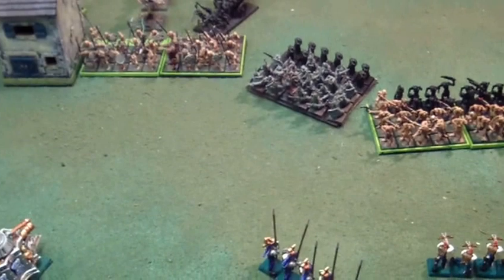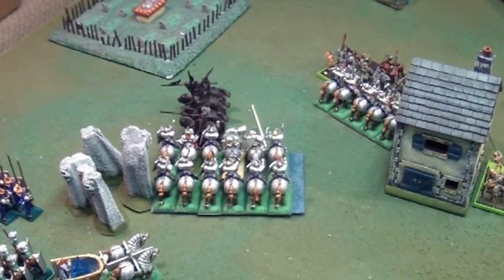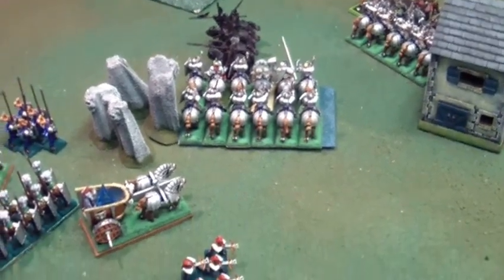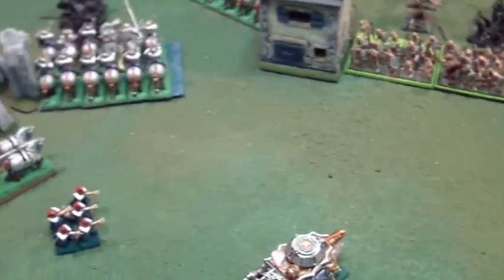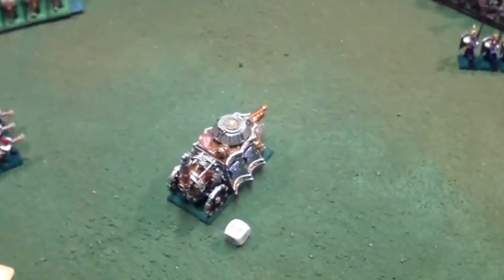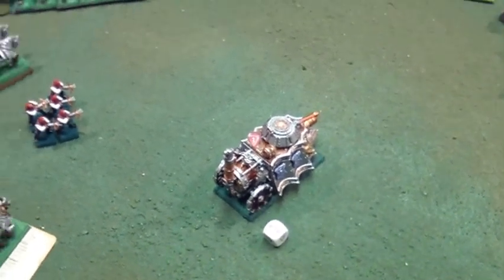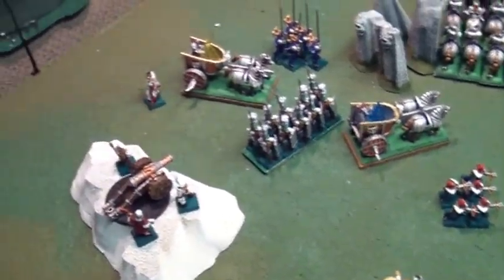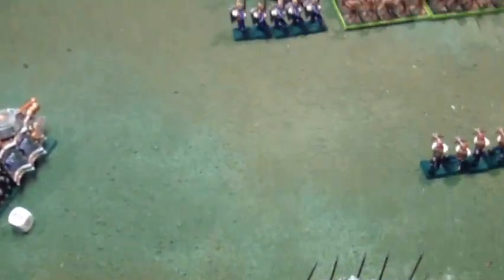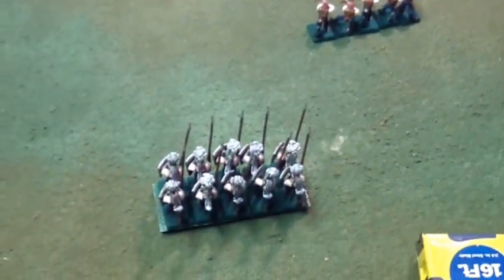On to Empire turn two. In the movement phase, we had charges: these knights crisscrossed — they went into the zombies, and these guys went into the flank of the frenzied blood knights, who can't flee because they're frenzied. The huracanum moved up to give them plus one to hit. The luminarch moved over to maybe shoot the corpse cart. The steam tank misfired again — I couldn't shoot the cannon but could move, rolled a one for movement so it stayed put. Crosswomen moved over but didn't shoot. Spearmen swift reformed and moved over, level one fire moved over.